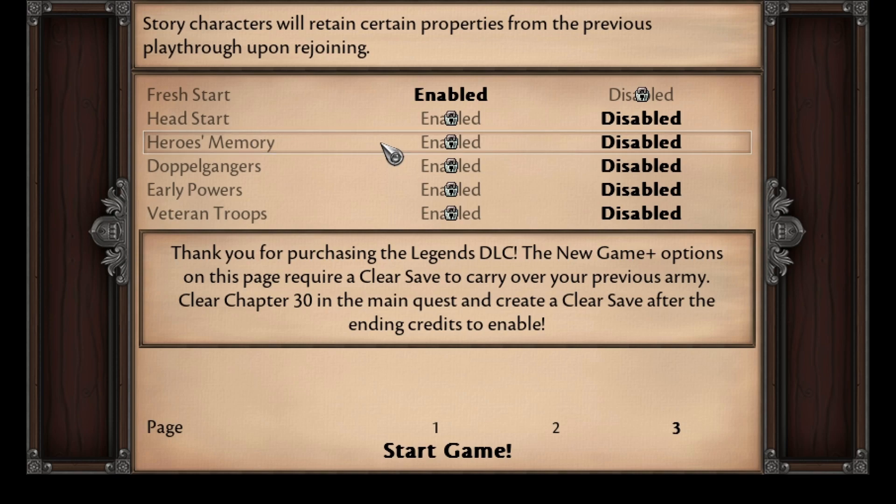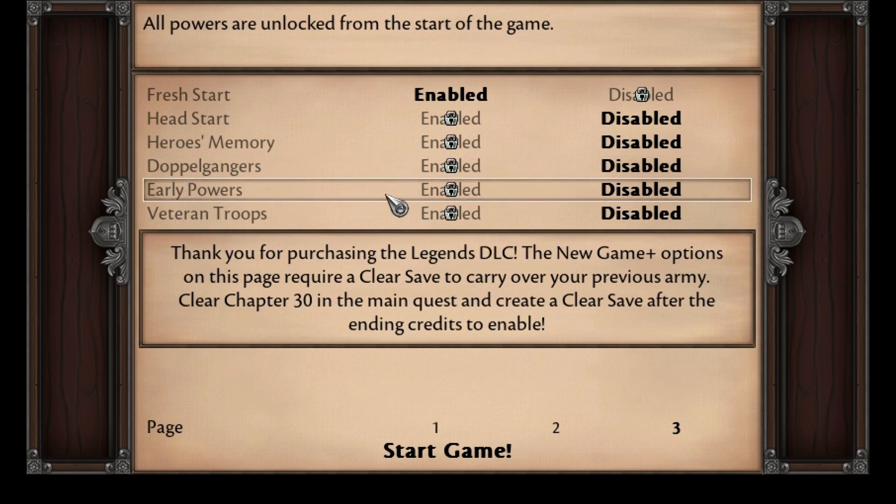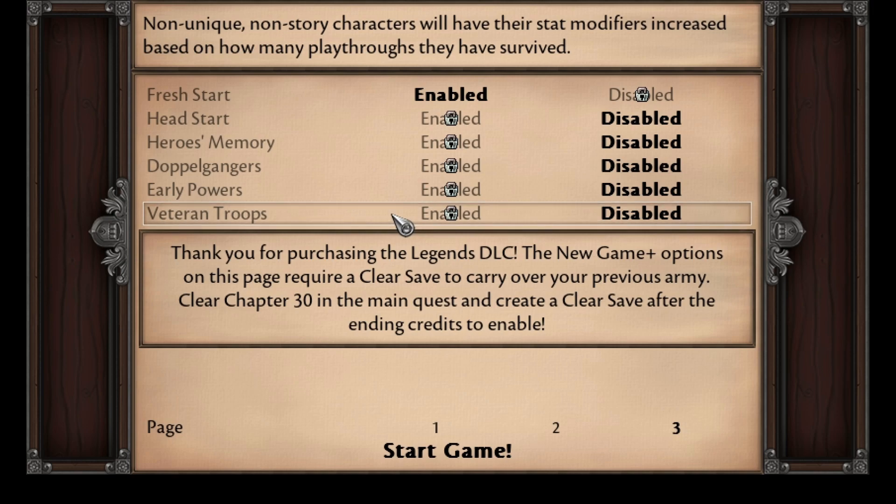Heroes' Memories makes your story characters maintain their abilities from your previous playthrough. Doppelgangers makes it so that you gain the new characters as well as the old versions of the characters as you're playing through the game. Early Powers makes it so that all of your Nephilim powers are unlocked immediately, and veteran troops will increase their stats based on how many times you've played through the game with those troops — but it only applies to non-story characters.